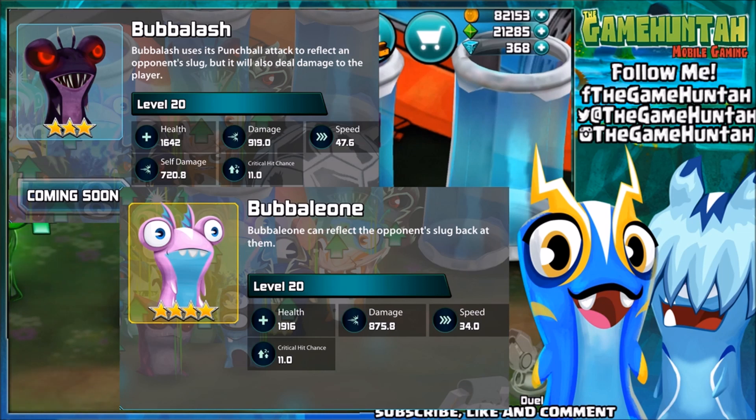On the other side we've got Boobaleon — Mega Morph Boobaleon. Boobaleon can reflect the opponent's shots back at them, with no self-damage at all. Looking like the winner already. Boobaleon's stats: health is 1916, damage is 875.8, speed is 34, critical hit chance is 11.